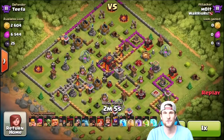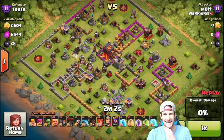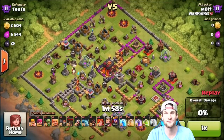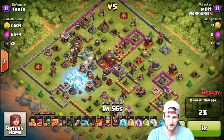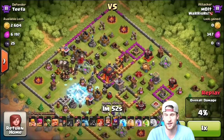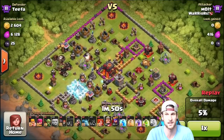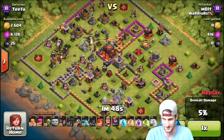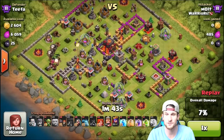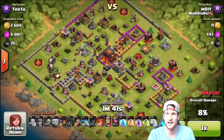Alright, so this next one I used 15 giants. Now, the only thing about this base is the inferno towers do serious work. Tifa — or Queen Latifah, who really knows — has inferno towers that absolutely crush everything, so I had to try and figure out a strategy.